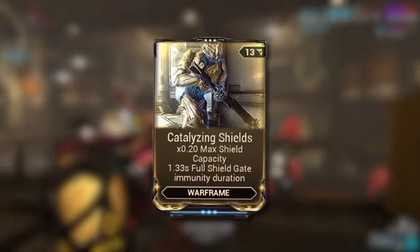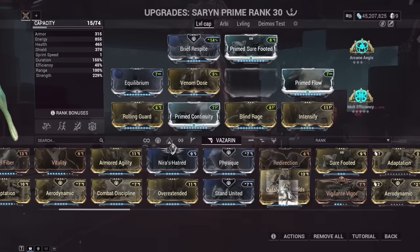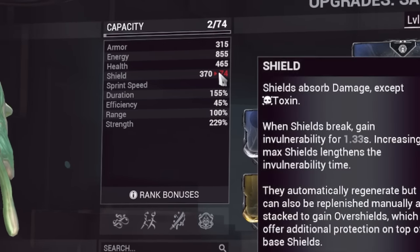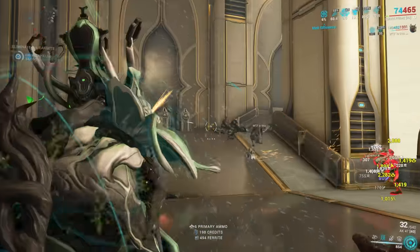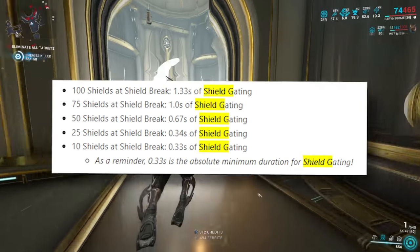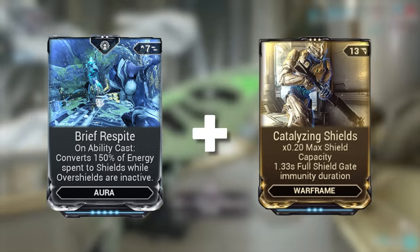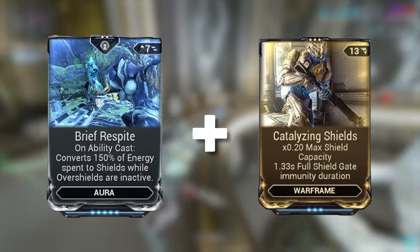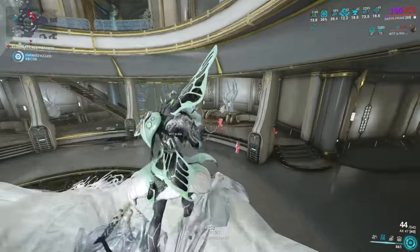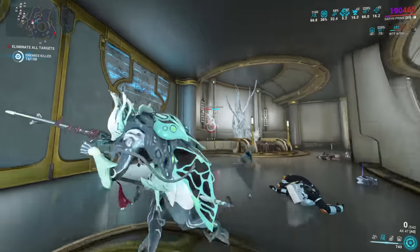They've also added a new mod called Catalyzing Shields, which I quite like. What this mod does is basically bring the old shield gating mechanics into a mod — it reduces your total shields by 80% and gives you a guaranteed 1.33 seconds of invulnerability at max rank. This was the old gating time. However, this still applies to the whole duration-scales-with-shields mechanic. You can get this mod from the Orokin Vaults on Deimos. This mod is best used with Beast of Spite, as it drops your shields super low, allowing you to reach max shields with basically one or two ability casts depending on energy cost. You only need about 300-ish shields to get the 1.3 seconds of invulnerability, so Catalyzing Shields plus Beast of Spite equals very good.